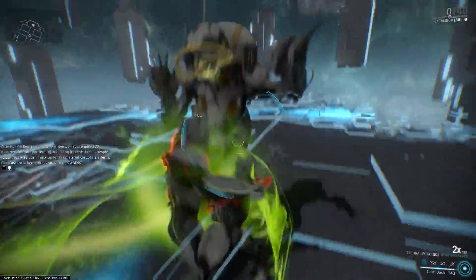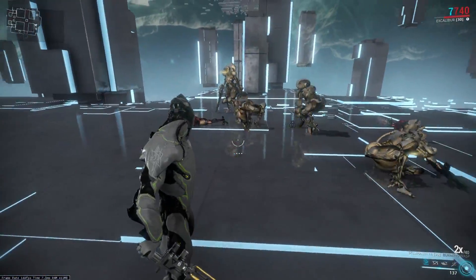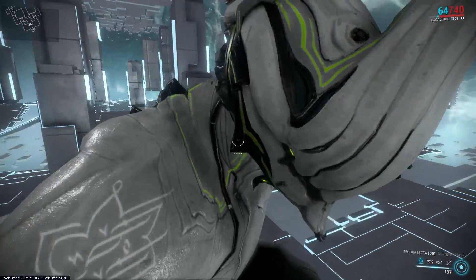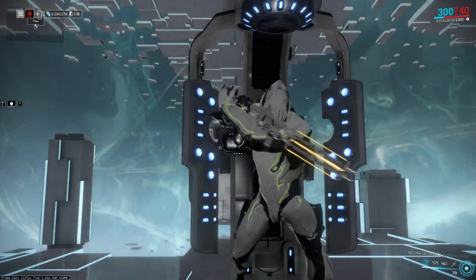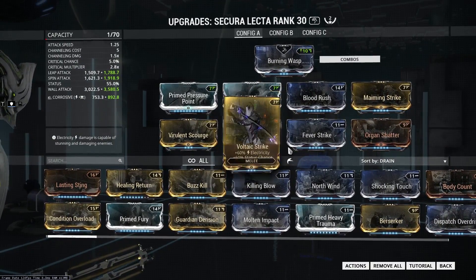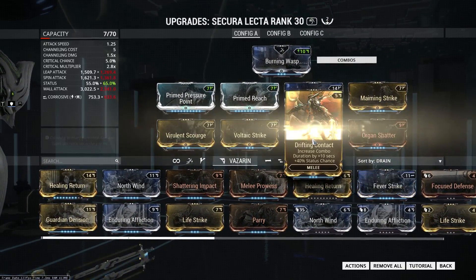When you're locked onto enemies, you're also immune to damage for the duration of Slash Dash. You can see a 2x combo multiplier with 40 hits. I don't have a combo timer mod on my melee right now, so let me swap out Fever Strike for Drifting Contact real fast.